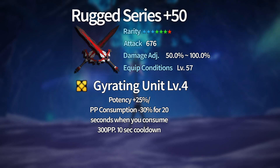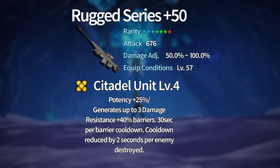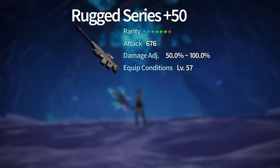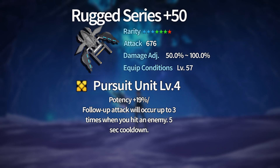The first potential, for reddish-colored Rugged weapons, is called Gyrating Unit. At level 4, it provides 25 potency and 30 PP consumption reduction for 20 seconds when you consume 300 PP. For grayish Rugged weapons with yellow undertones, the potential is Citadel Unit — at level 4, 25 potency and up to three damage-resistance barriers with a 30-second cooldown, reduced by 2 seconds per enemy destroyed. The final potential, Pursuit Unit, for grayish weapons with blue accents, provides 19 potency and a follow-up attack up to three times when hitting an enemy, with a 5-second cooldown.